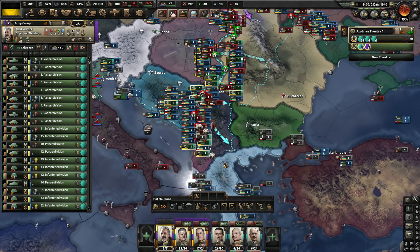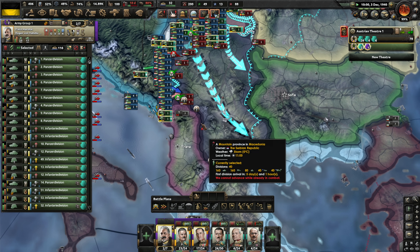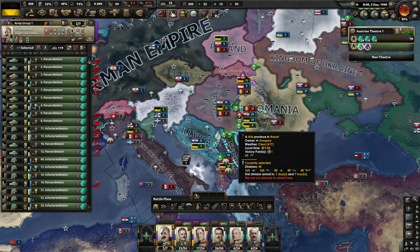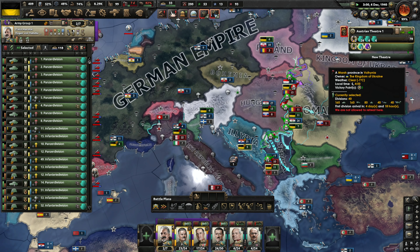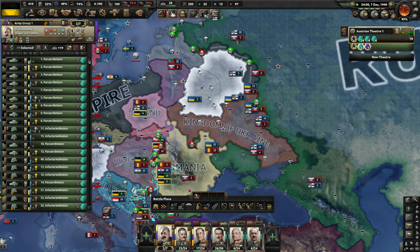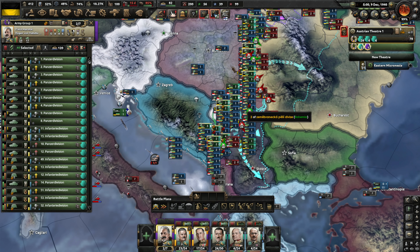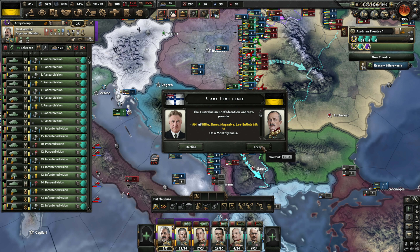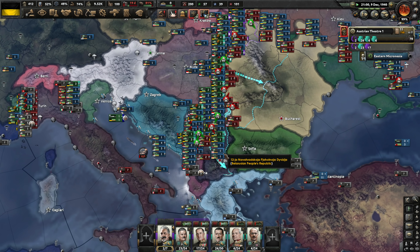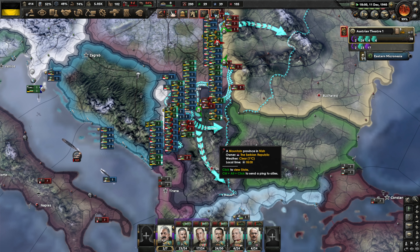Albania just declared war on the Serbian Republic, so we suddenly have a new enemy for the Serbs that is going to open up a new front and maybe give us an opportunity to move in on them. Maybe that will help us turn the tide a little bit. Things are going well on the Russian front too. Serbia is collapsing — look at that! Just that extra little front seems to have caused their collapse.